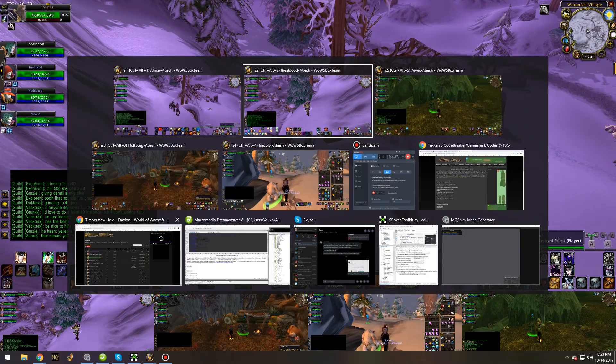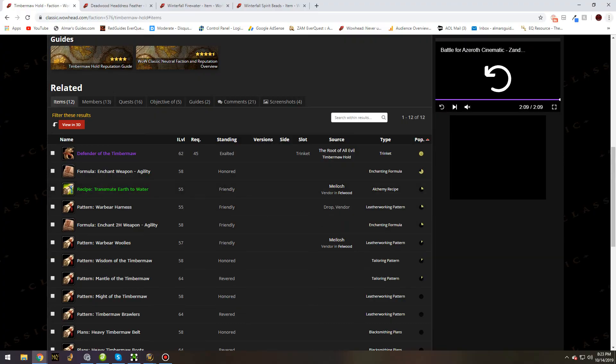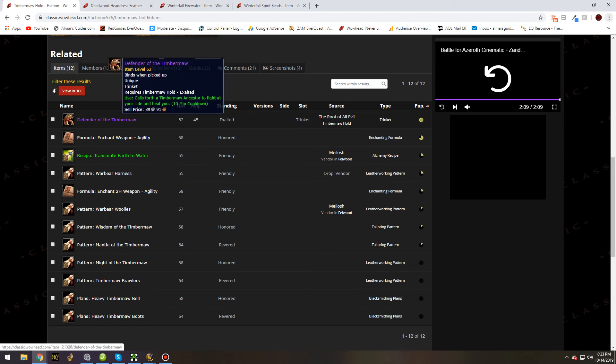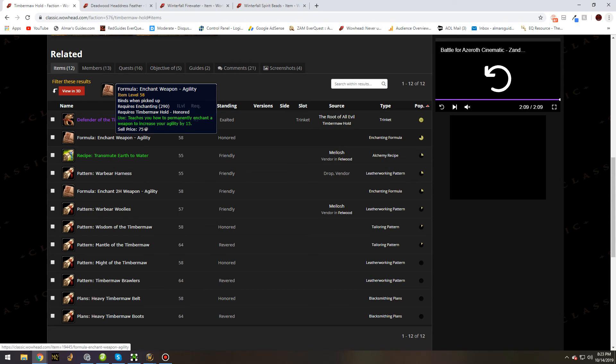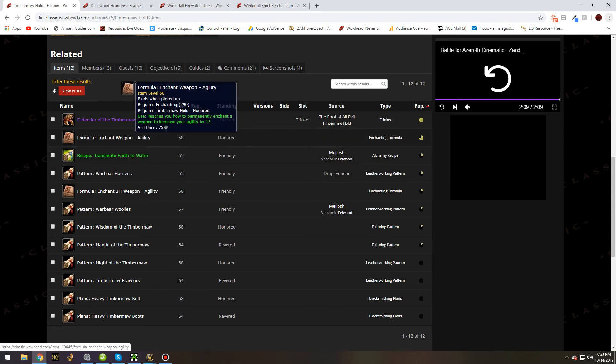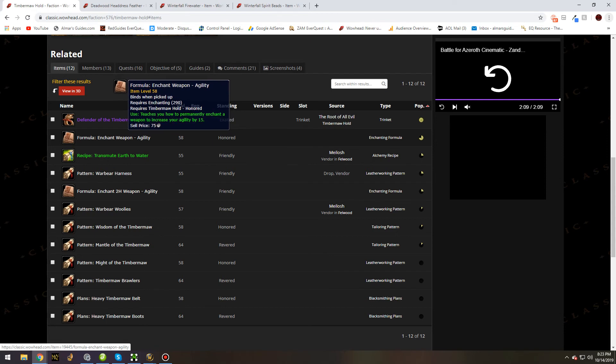Now let's go over some of the rewards from the Timbermaw Hold reputation on Wowhead. The Exalted reward is a trinket that summons a Timbermaw ancestor — it's an okay item from everything I've read, and I'll eventually test it once I get there. The enchants for agility are not currently in the game, but I think they're added during Phase 3, around the same time AQ opens.